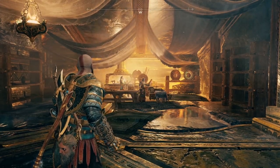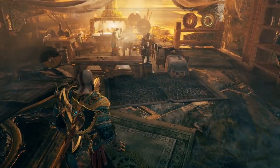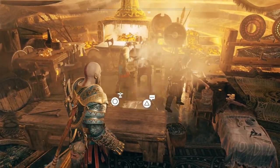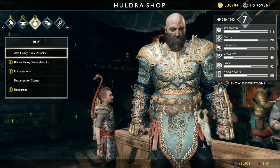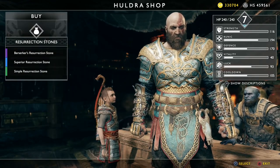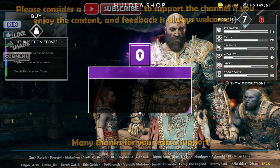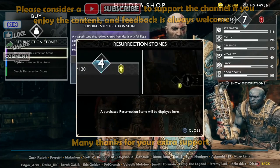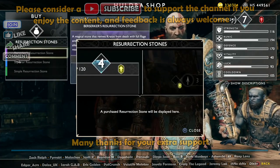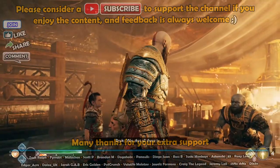Welcome back to the God of War Platinum walkthrough. This is Muspelheim. First of all, we're going to buy a resurrection stone — go into inventory, then into resurrection stones, and buy a Berserker stone. This will come in useful for the Valkyrie fight later in this video. You can only hold one at a time, so you can't abuse them by stocking up on loads.